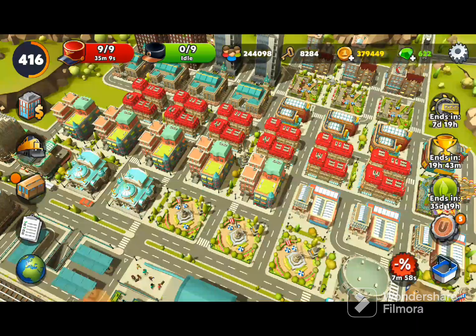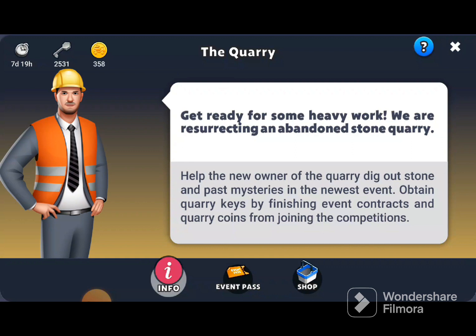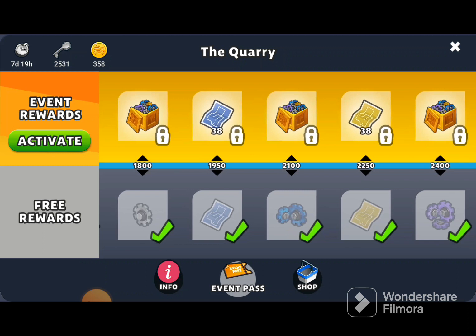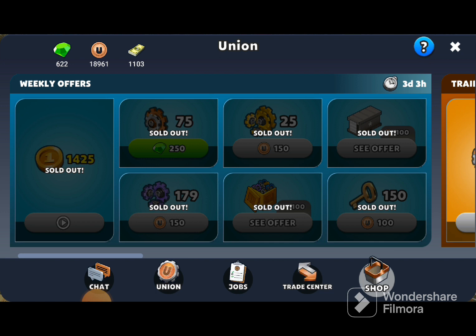Don't forget, as well as the ship trade, your other main areas for getting plans are on event reward passes — you get different plans at different stages. And also in the union shop, which refreshes once a week, and there's normally at least one plan in there, although that wasn't the case this week.